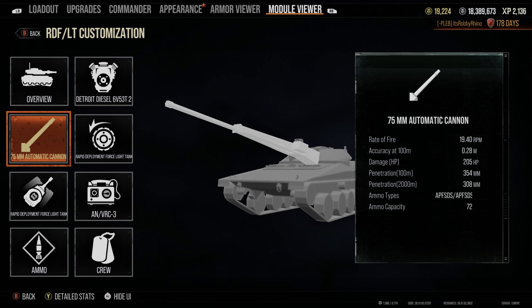The damage on the APFSDS rounds is 205 and on the HE it's 250. Penetration is 354 on the standard APFSDS and 418 on the premium APFSDS - not as good as something like the Stingray, but better than quite a few other era 2 light tanks. Shell velocity is 1501 meters per second on standard rounds, 1542 on premium, and 905 on HE. It has a 1.9-second aim time and a base accuracy of 0.32.